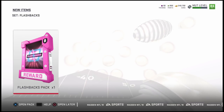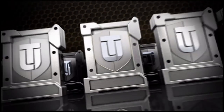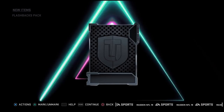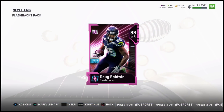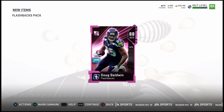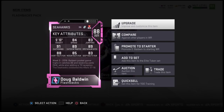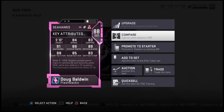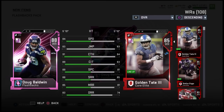The title of the video says we pulled three flashback packs and a full legend. Yes, a full legend. Here's one of the flashbacks that we opened. This is actually the very first one that I did and it was 88 overall Doug Baldwin. This card is actually really, really good. I'm not sure what he's going to go for once launch is out, like when everyone has the game, but he's a very, very good wide receiver here — 88 overall with 84 speed.